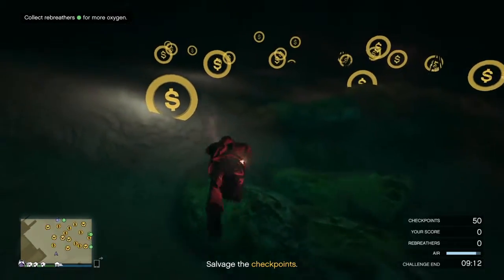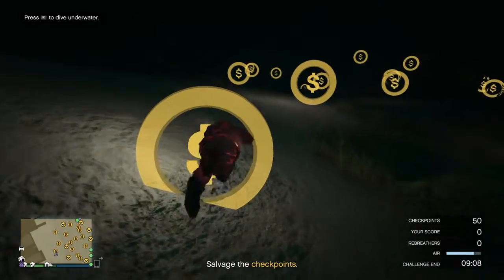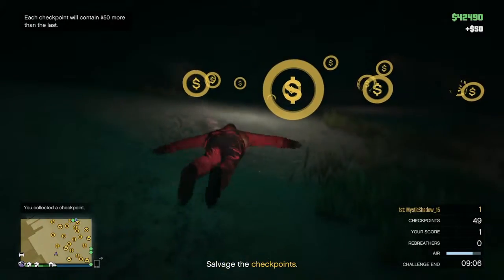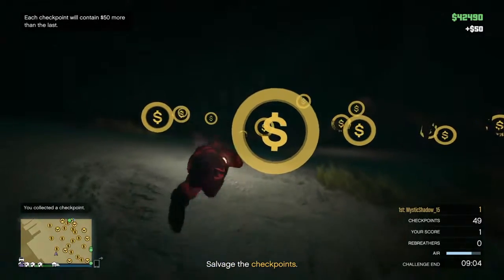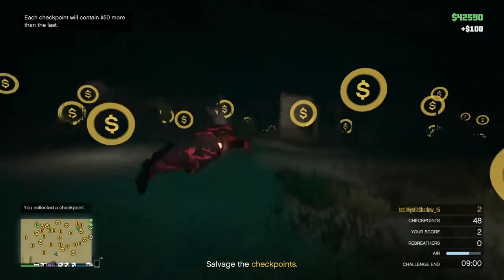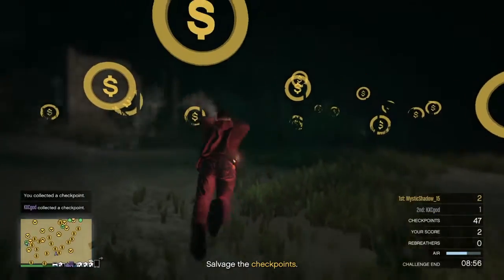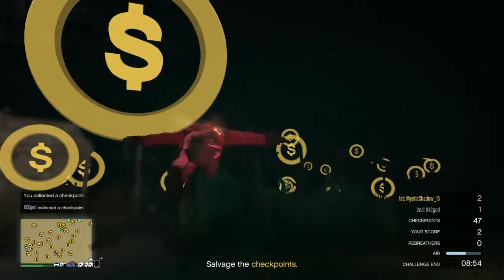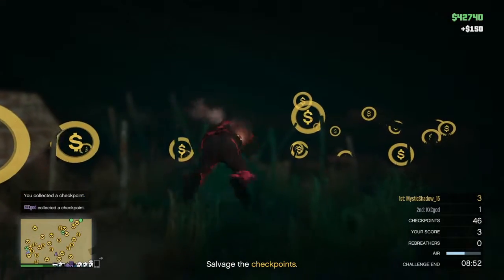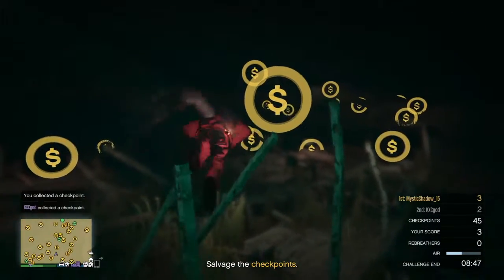Every checkpoint that I collect is going to be fifty dollars on up. The most you can get from a checkpoint is about five hundred each, so we're going to make bank here. Like I said, we depend on our breathing, so I'm going to go ahead and rush to this rebreather over here. The rebreathers are green on the mini map if you guys didn't know.